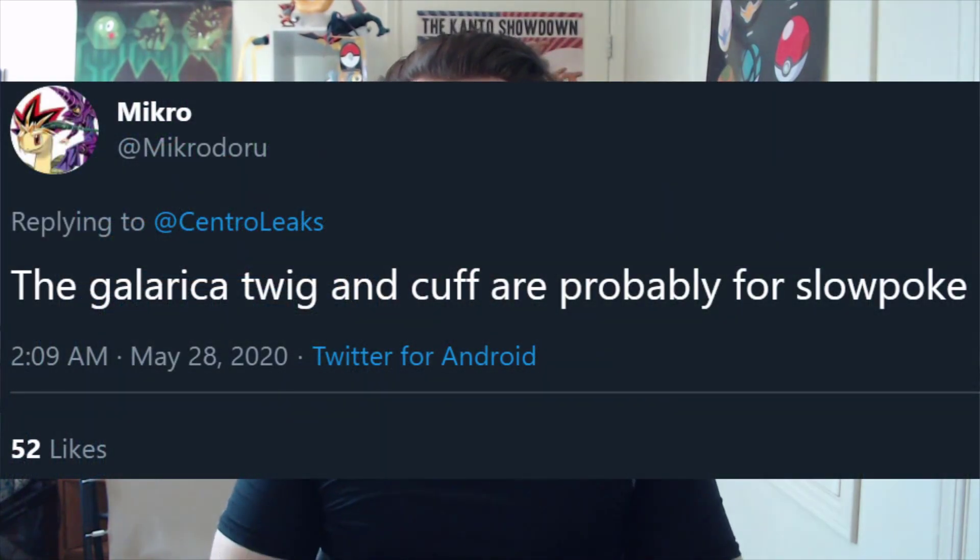I want to give a shout out to the Twitter user known as Micro, who points out that the Galarica Twig and the Galarica Cuff could potentially be evolutionary items for Galarian Slowpoke. That could very well be the case. Something else that stood out to me is the Armor Pass.